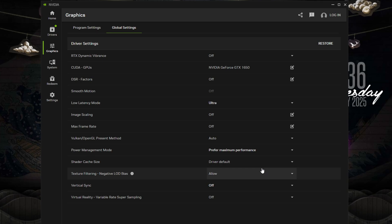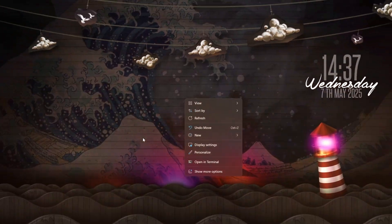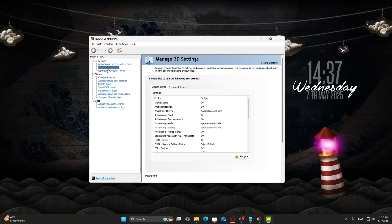If you don't have the NVIDIA app yet, no worries. Everything can still be done through the classic control panel, which we'll get into next. Right-click your desktop and open NVIDIA Control Panel. On the left side, go to Manage 3D Settings, then the Global Settings tab.